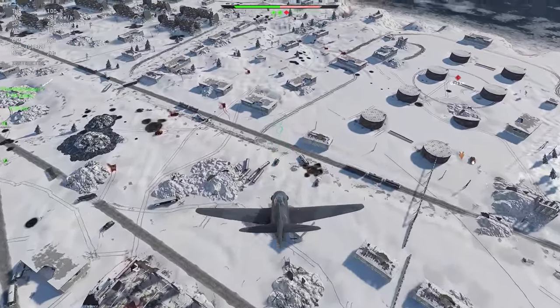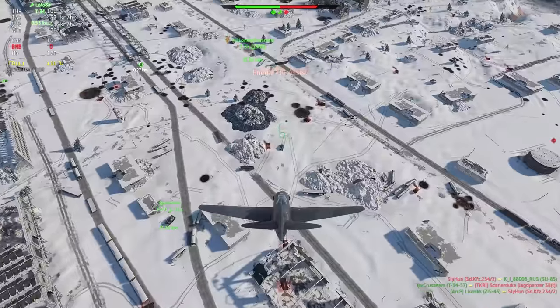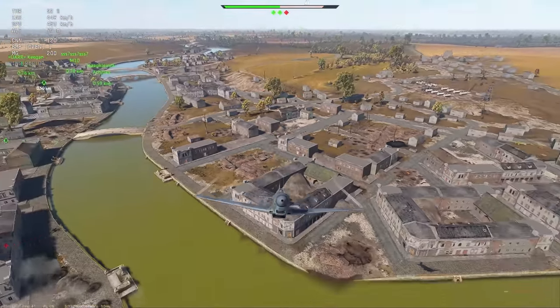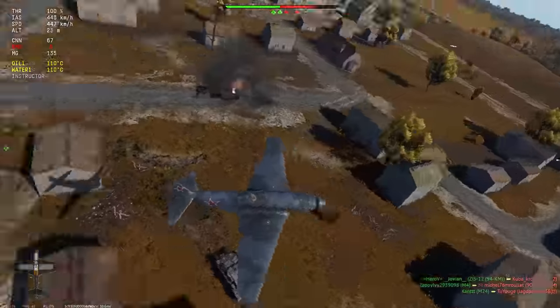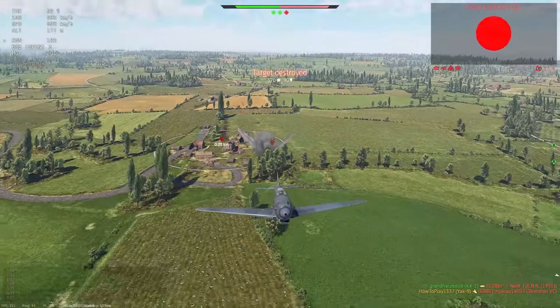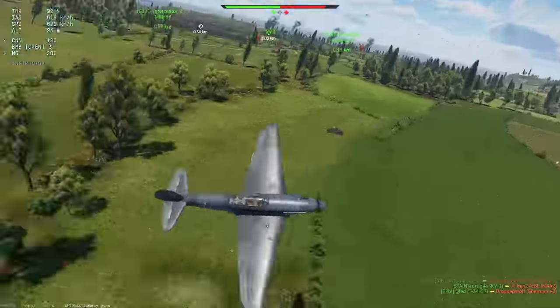On average, if I was allowed to fly freely around the battlefield, I was able to make at least a couple of frags with bombs. It all depends on whether you have the opportunity to carefully approach a target without interference from SPAAs or planes, since rushing to release bombs will result in missing a target by a meter or two, and that's enough for more armored opponents to be outside of the 100kg bomb's destruction radius.